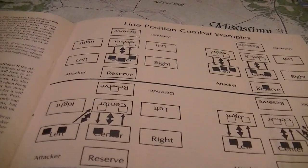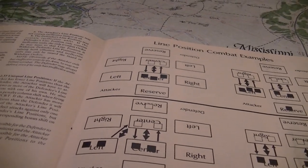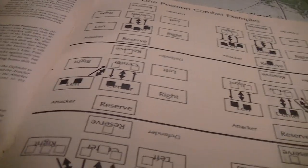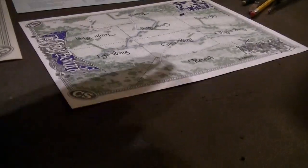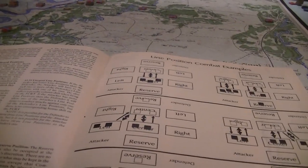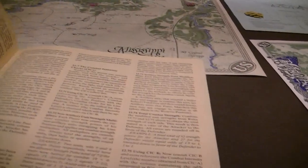If the attacker has fewer line positions than the defender, he has to attack multiple defender positions with one of his own, and takes a penalty column shift on firing. If he has more line positions than the defender, two attacking positions can focus on one defender position, but there's no bonus shift for flanking. The reserve is not involved in battle, but between rounds you can add units from the reserve into the line.